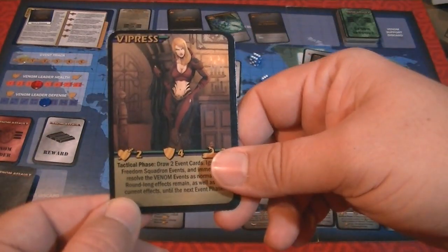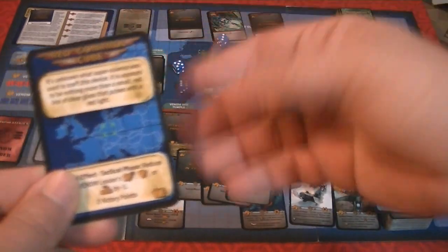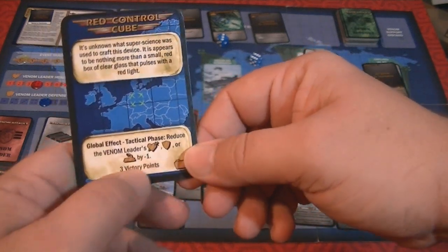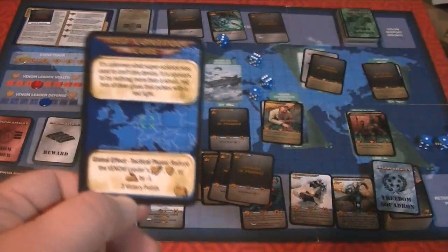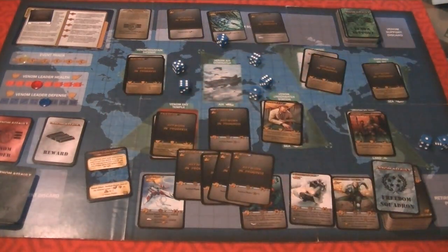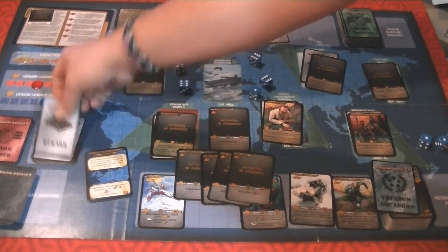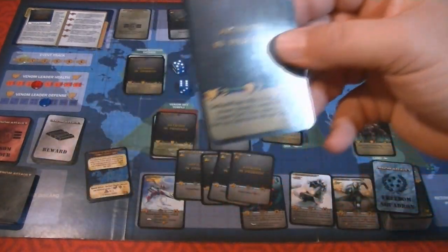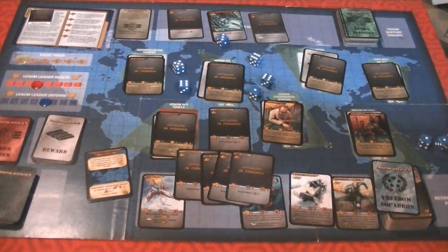If we succeed, we get to take the reward and reveal it — we got one of the four things: the Red Control Cube. The global effect reduces the Venom Leader's health, defense, or support by minus one, and it's worth three victory points. Global effects are awesome because they're ongoing. You place it in front of you and keep that ability. At the end of your turn you retire one card, then place a new reward face down and flip over a new Venom Leader — in this case, Professor Mortis.